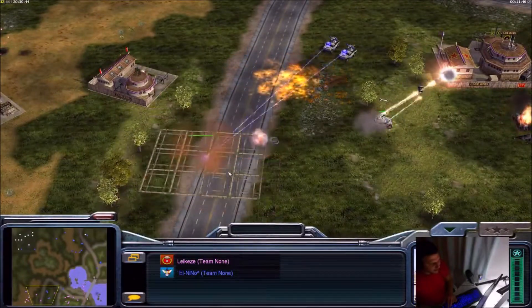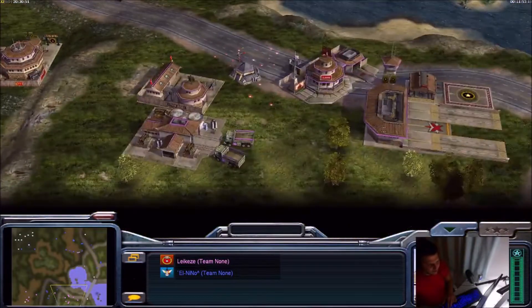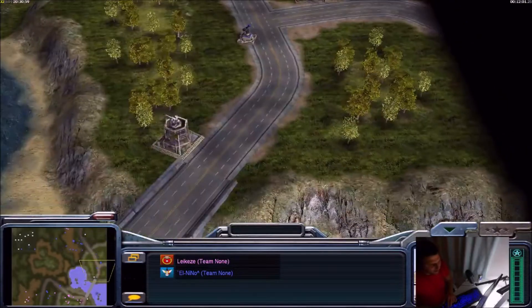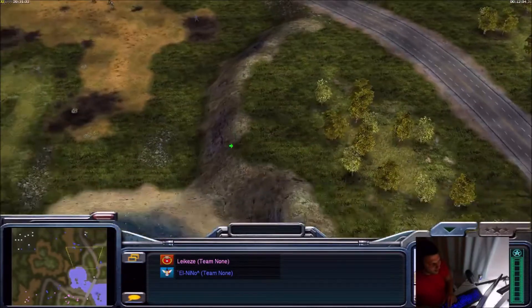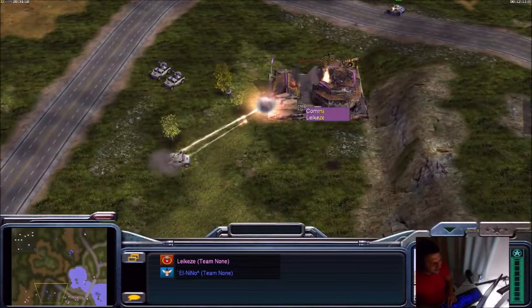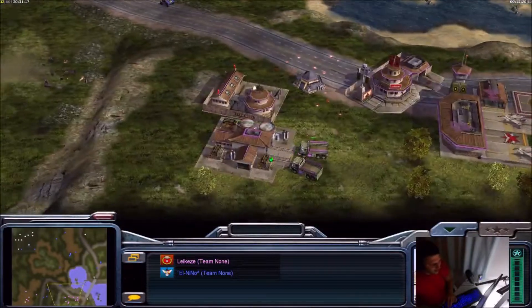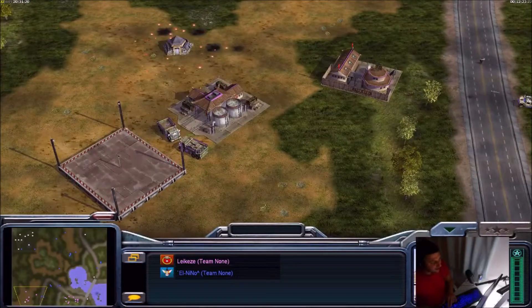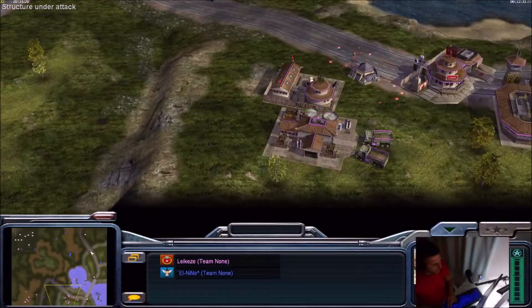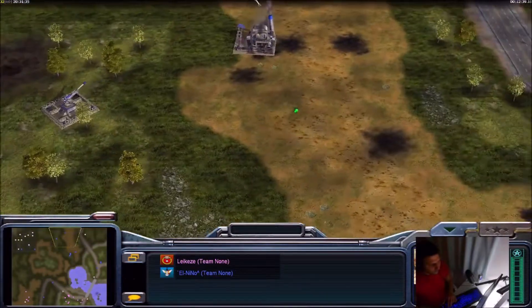Two migs went for the power. Legacy doesn't have any dozer, and doesn't have a barrack or war factory — only his last infantry units. The command center from Legacy is going down. It looks like El Nino lost his dozer too and is short on cash. But Legacy still has 30k — it's hard to say who's in the better position right now.